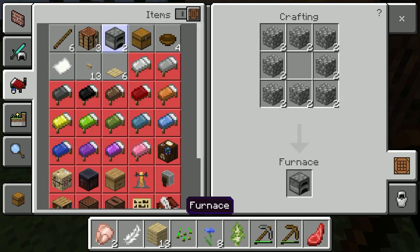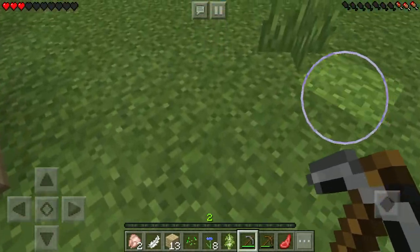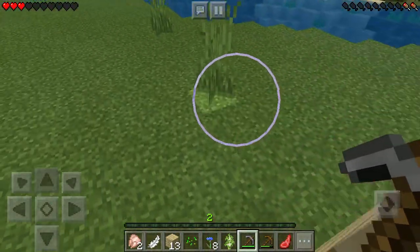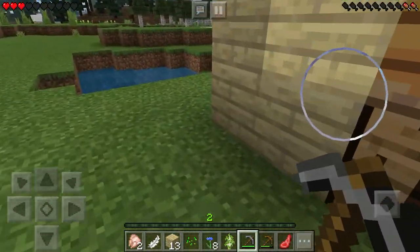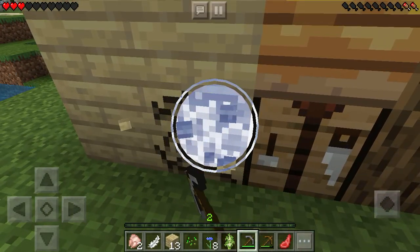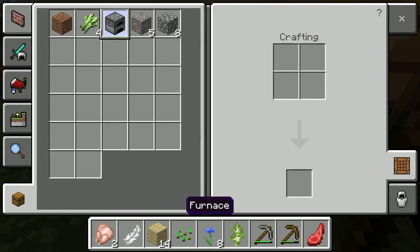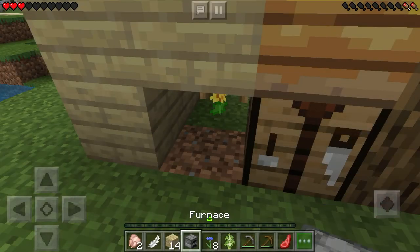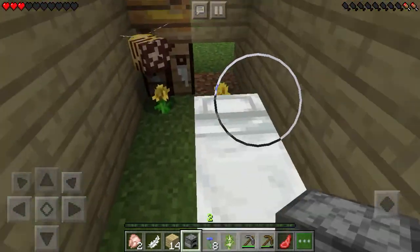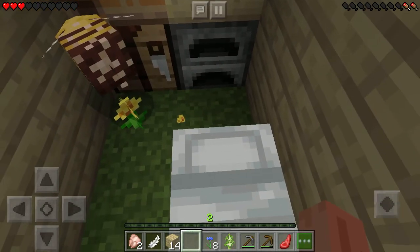Let me get a furnace, let me get a furnace. The bee kind of — I think it's stuck. I'm going to remove this wall. I'm not going to put it in backwards. There we go.